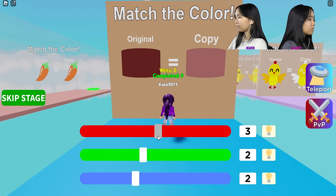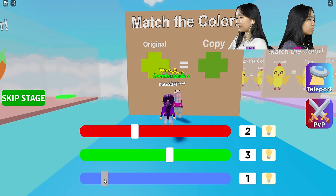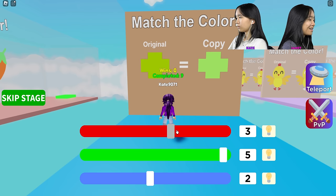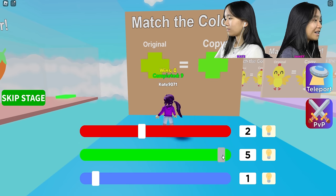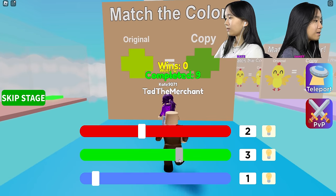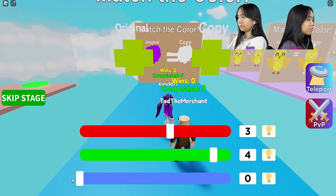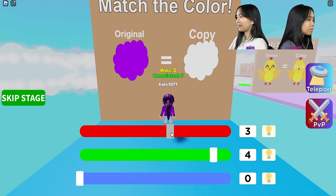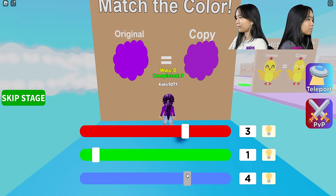Drag! Green. What is this green? What is this green? Oh my goodness, that was hard. It's the hardest one. I'm just dragging my slider somewhere. This one is hard. How do you make gray? I did it. It's zero blue. Oh my god.